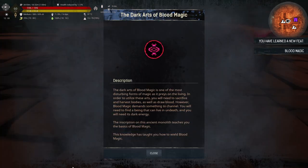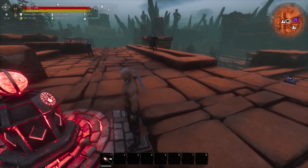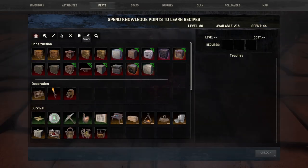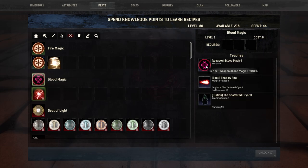Once you're already on top, you have Servants of Wraith all over the place — another reason why this quest requires you to be at least level 60. These guys pack a lot of damage, so make sure you're fully prepared when you come here to attune to the Blood Magic Shrine. I have already attuned myself to the Blood Magic Shrine and got the Dark Arts of Blood Magic. Make sure you check your feats — we now have Blood Magic 1 and Shadowfire Level 1, and we can already craft our altar, the Shattered Crystal.